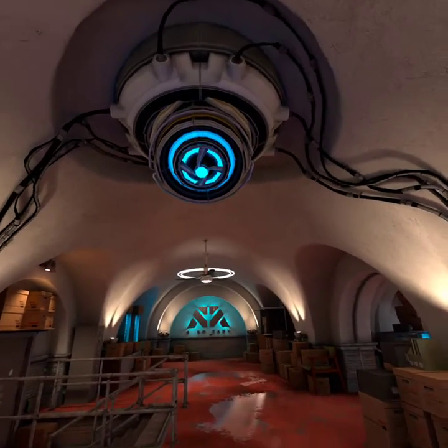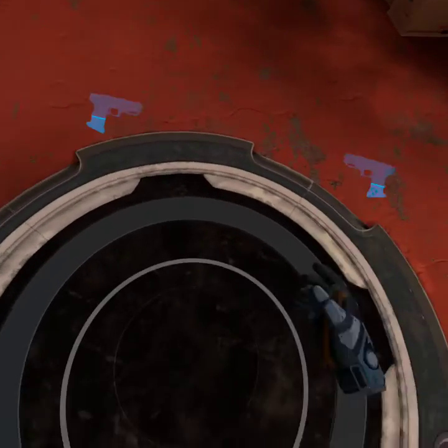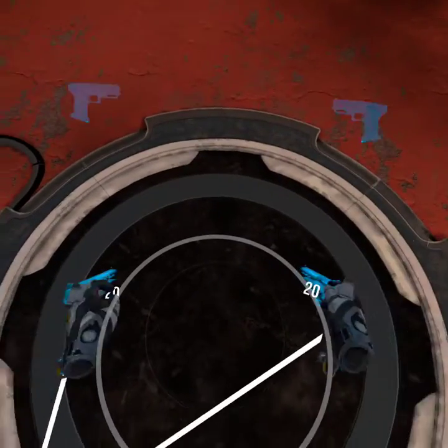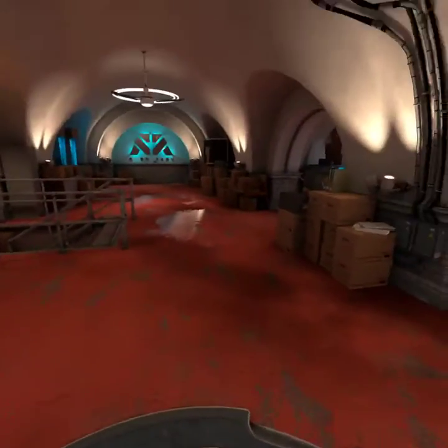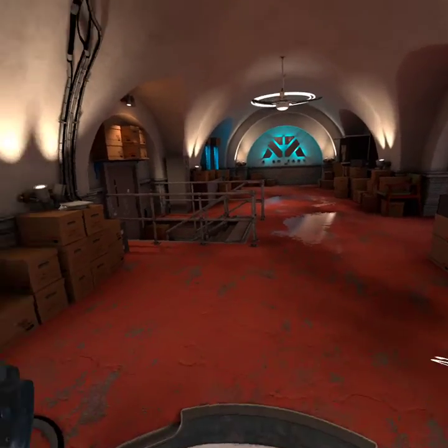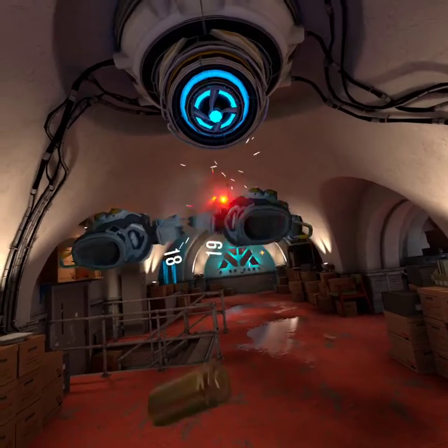Welcome to weapons training. Now for a little target practice — we're teleporting pistols to the holsters at your hips. Every time you draw a pistol, Robo-Ready's supply team receives a requisition request and will teleport new pistols to you as soon as possible. So check your holsters often. Now you're armed — just squeeze the trigger to shoot.